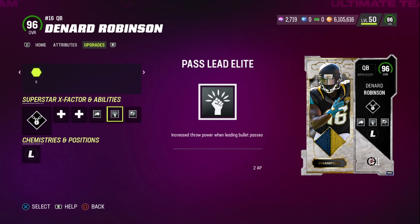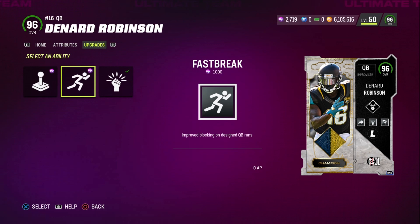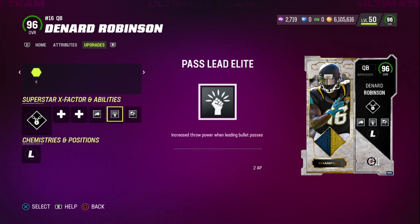Pass Lead Elite for two ability points is pretty awesome. You have to choose between Fast Break and Human Joystick for only one ability point — depending on if you want to run designed runs, play action runs, or scramble outside in the pocket. I like Pass Lead Elite and Set Feet Lead so you get increased throw power and faster bullet passes.